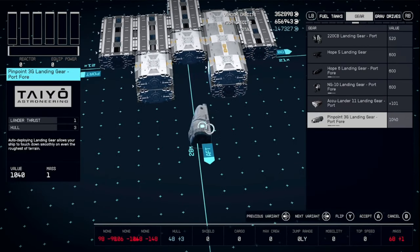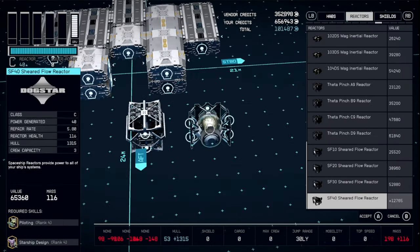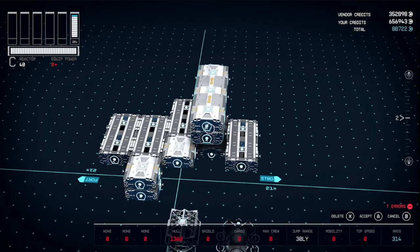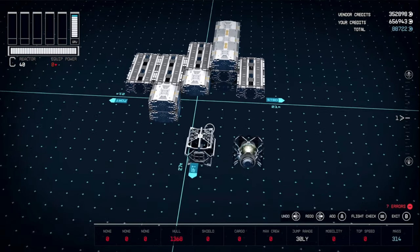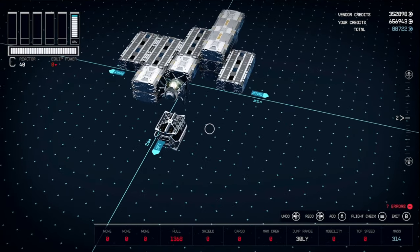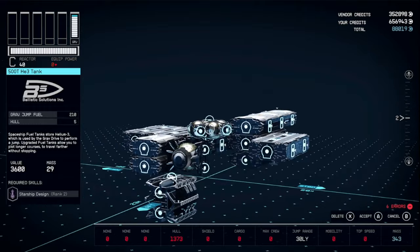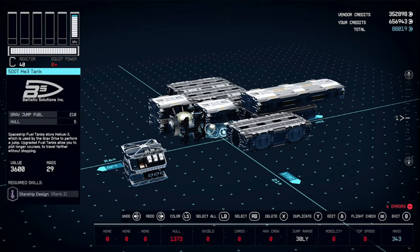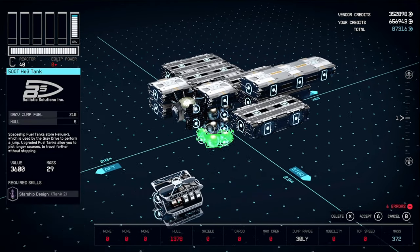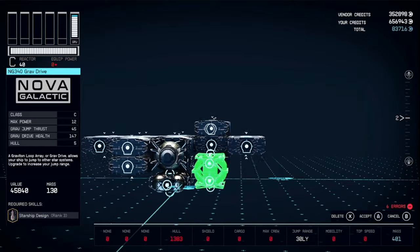Let's grab our grab drive, reactor, as well as a 500T fuel tank. Pull these back up and out of the way temporarily. Place your reactor on the back, then grab your fuel tank and place it under the 1x1. We're going to get several of these to surround the reactor. Once you get one under the reactor, take your grab drive and place it level with the reactor.